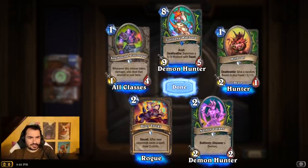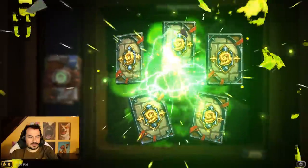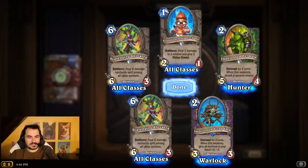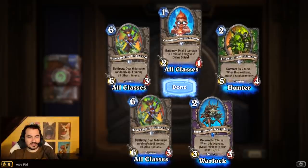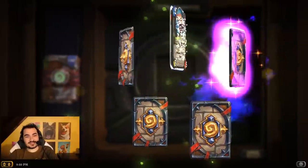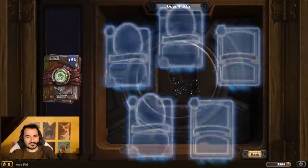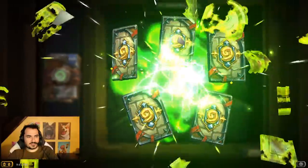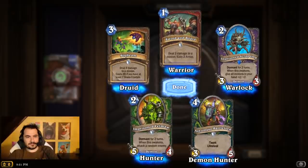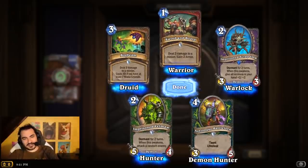Coil Fang Warlord — pretty good. The new Murloc is coming, but I don't think that'll change too much. Scavenging Shivarra — 6 damage randomly split across all other minions, for 6 mana though — that's a little pricey. Nagrand Slam. I think it's probably gonna take a while, but people will figure out how to play these ramp-free Druid cards. They are certainly very good.